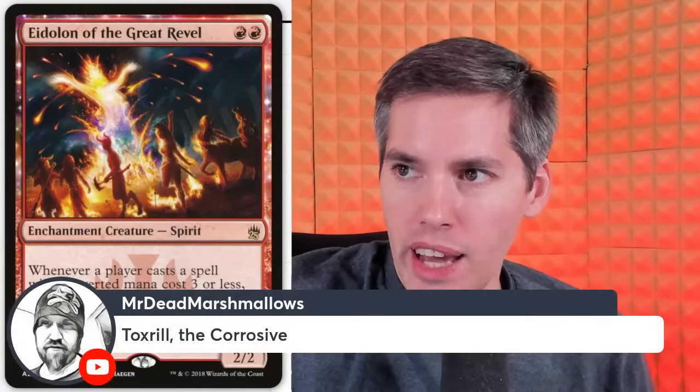Mr. Dead Marshmallows with Toxrill the Corrosive. Black, black, 5-generic, 7/7. At the beginning of each end step, put a slime counter on each creature you don't control. Creatures you don't control get a -1/-1 counter for each slime counter on them. Whenever a creature you don't control with a slime counter on it dies, create a 1/1 black Slug creature token. I don't think this works for the show — it doesn't really prevent people from doing anything. Although I guess — you don't want to attack because your stuff can get blocked and then it dies.